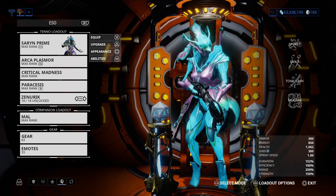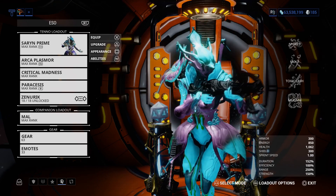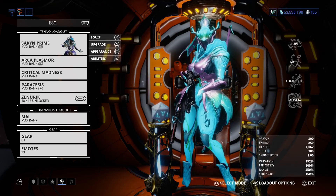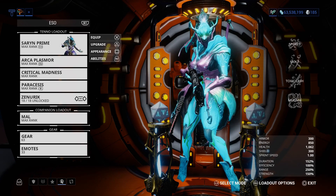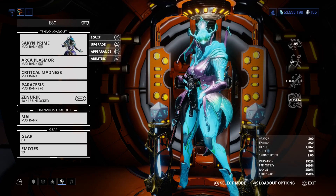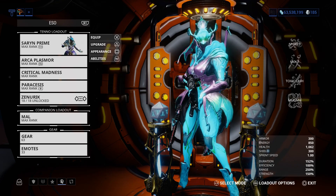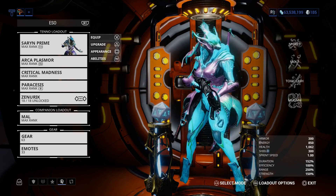What it contains is the Obsidian, Infirmara, Incidian, Sama, Sayandana, a 3-Day Credit Booster, a 3-Day Affinity Booster, and 170 Platinum.